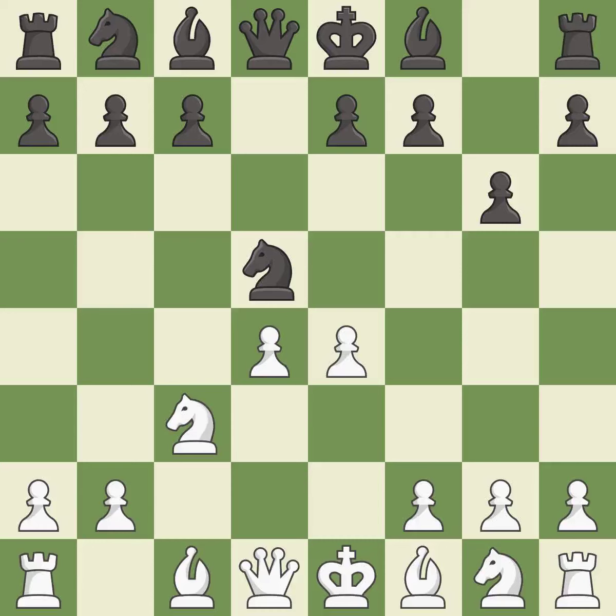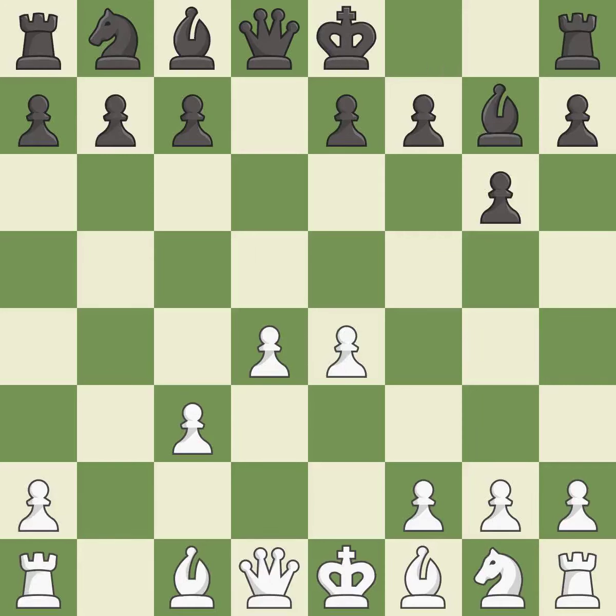e4 takes full control of the center and attacks the knight on d5. Nxc3 trades the attacking knight and gives white a large center that black will attempt to attack. bxc3 recaptures the knight and supports the d4 pawn. Bg7 puts the bishop on the long diagonal in a move called a fianchetto.